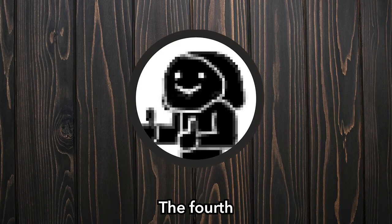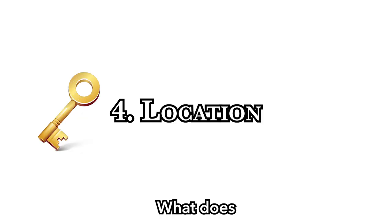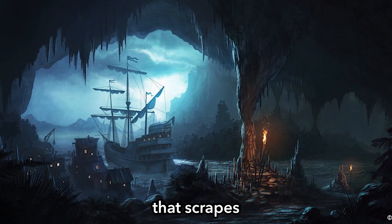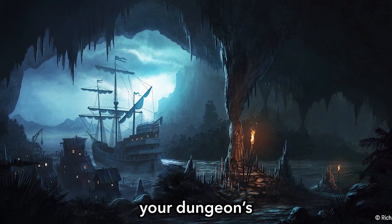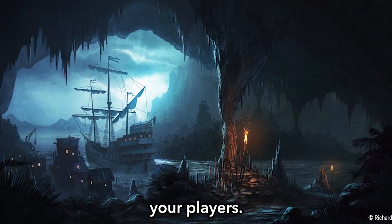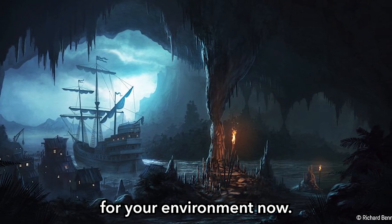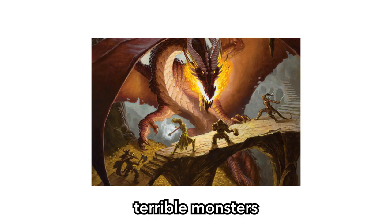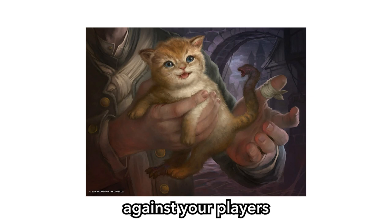The fourth key is your dungeon's location — sadly where most DMs start planning, skipping the crucial first three keys. What does the environment of your dungeon look like? Is it coastal or buried deep in a mountain's core? Built in a tower that scrapes the heavens, or on a giant ship that's slowly sinking? Once you have defined your dungeon's location, jot down one benefit and one threat that your environment provides your players. Consider adding a local critter — imagine your players slaying terrible monsters and coming across an abandoned room home to a stray cat or a family of wild foxes, who may even become your party's new mascot you can leverage later in your campaign.